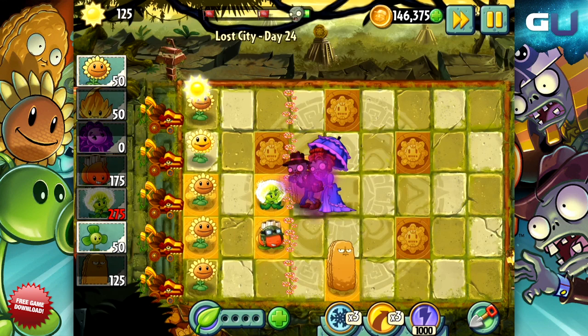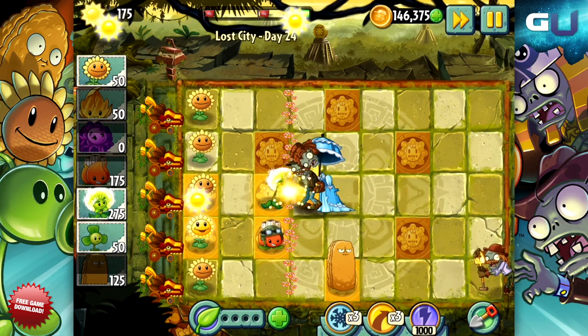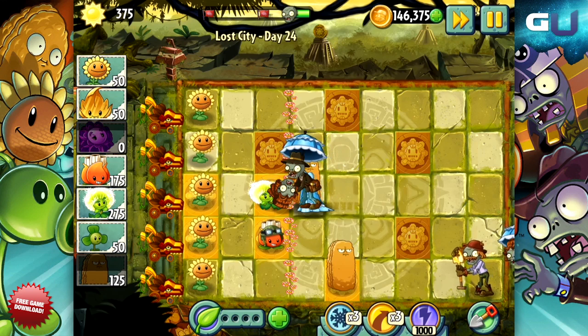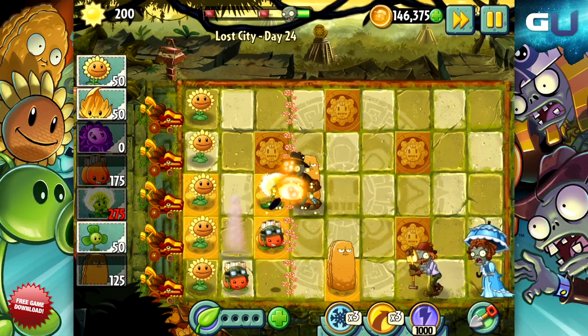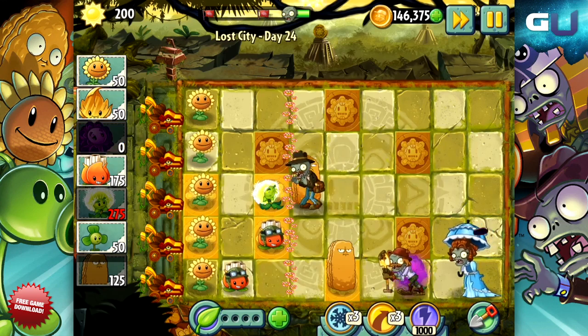If you already have the Ghost Pepper and want to get a second limited edition plant you missed, this will probably be the one. The Dandelion throws bombs into the lanes nearest to it. They will float over to an enemy and detonate for some decent splash damage.